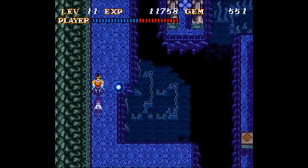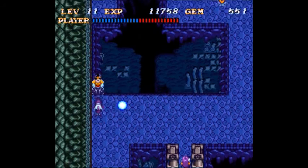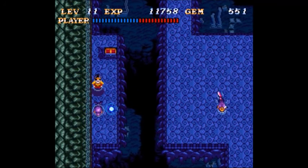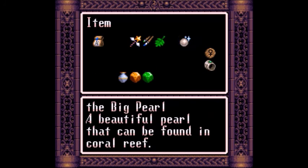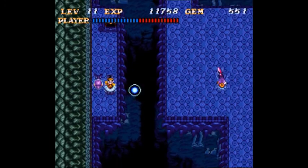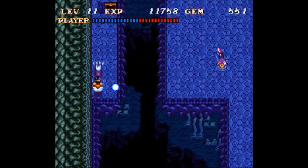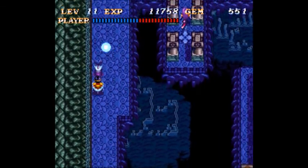Oh, standing on the dolphin's nose. Kids, in public, if you see a dolphin, don't stand on his nose — it's not cool. And we get the Big Pearl. I think we need that in a dream later. Oh well, we got it now, so at least we'll have it when we're ready for it.